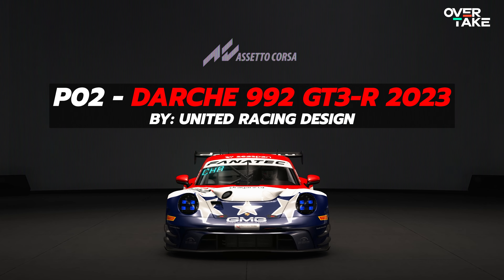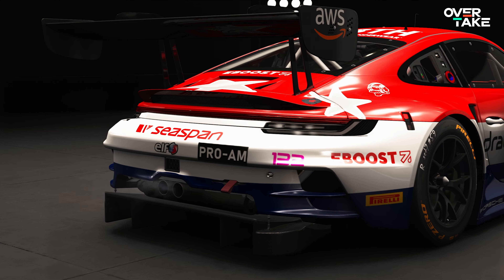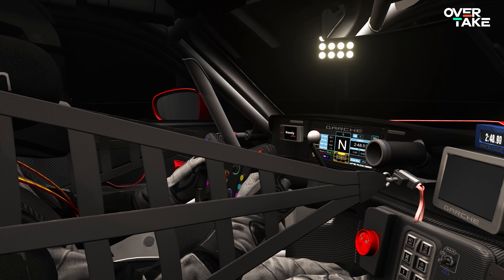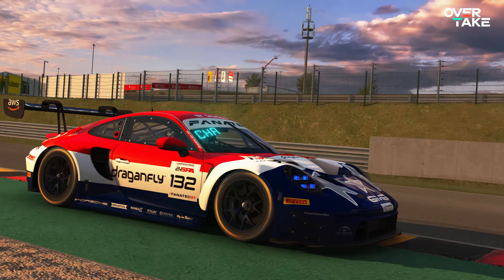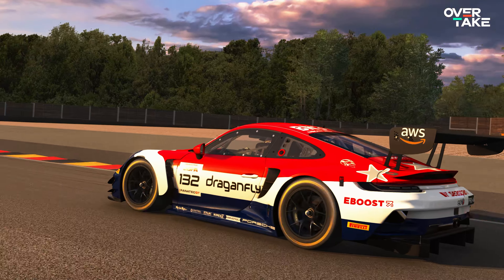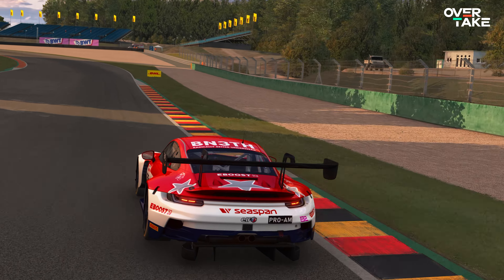P2: the Darche 992 GT3R 2023 by URD — United Racing Design, the second of the big three modding studios. There are many great cars from them that would have made my top 10 easily, but if I had to choose one car it is this one. Just released a few months ago and I would say it's the ultimate GT3 car in the sim. Just look at it — this model is crafted to perfection. The sound is heavy and has a special Porsche oomph from the outside perspective, and the handling nails the Porsche rear-engine driving features you'd expect. This car is a 10 out of 10. Get this mod 100%.